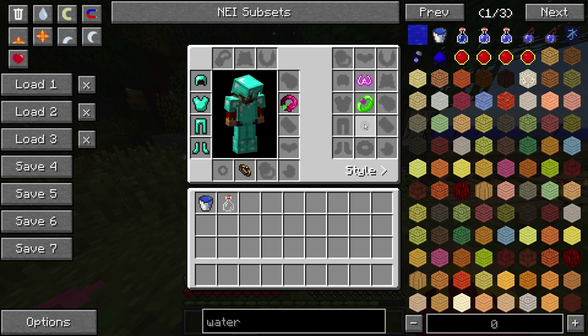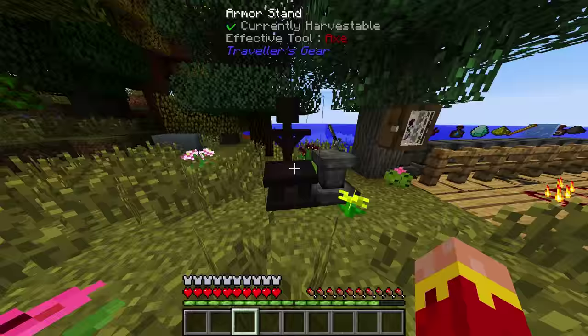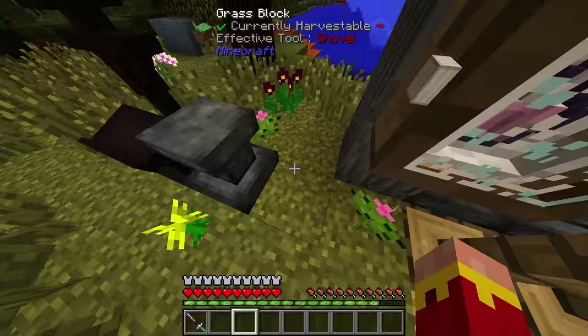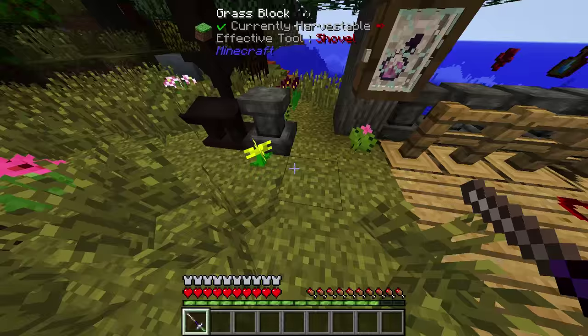We've got diamond armor, so you're going to want to be fairly late game. You don't need the Botania stuff, so you can do this with just vanilla. I'm using a Flugel Tiara to fly, a Globetrotter Sash to move quickly, and a Ring of Protection. I'm also using a Manuelian Rapier, which allows you to do a lot of damage really quickly without him getting that moment of invulnerability.